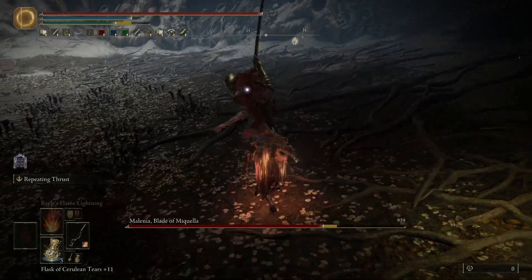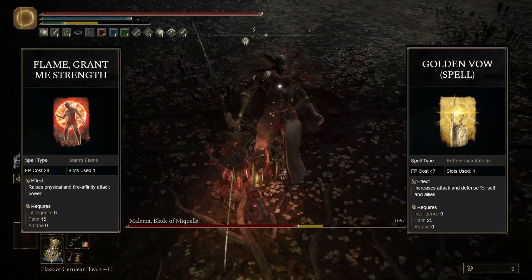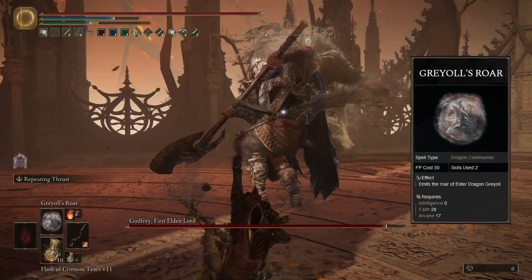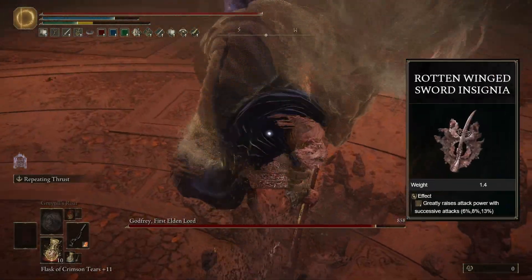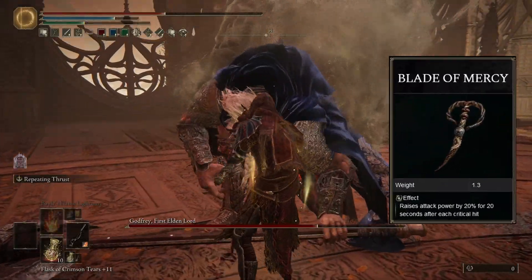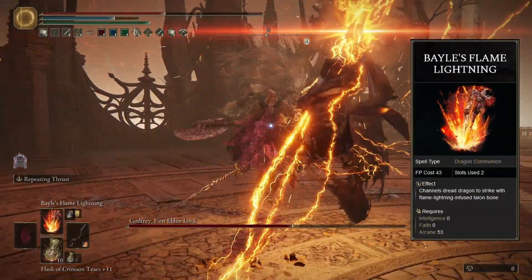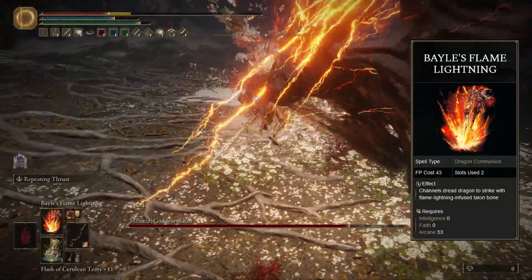We already use spells like Golden Vow and Flame Grant Me Strength for more damage, but we can go much further with buffs in the fight itself. We can cast Greyoll's Roar to nerf an enemy's defense and attack damage for 60 seconds. We can build up damage buffs from consecutive attacks with the Rotten-Winged Sword Insignia, the Malus and Millicent's Prosthesis, and the Thorny Cracked Tear. And then we stance break an enemy, and riposting them gives an additional 20% damage boost from the Blade of Mercy talisman. And then we just nuke our enemies with Bayle's Flame Lightning. Bayle's Flame Lightning has really good hyper armor, so you can actually tank a hit or two and still hit your enemy.